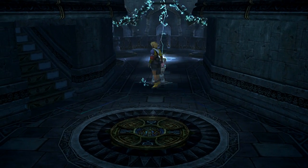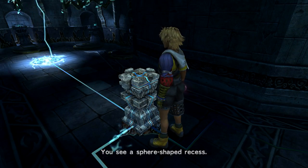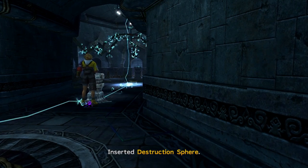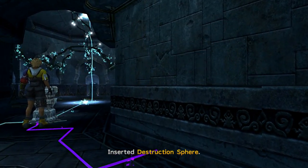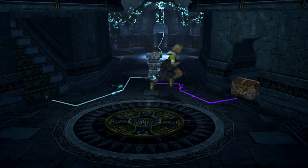Insert the destruction sphere into the pedestal on the second floor and this will reveal the temple's hidden item. And that completes the temple's puzzle. Take the item and then head up the stairs to the third floor.